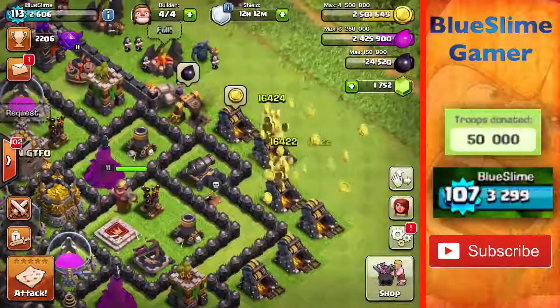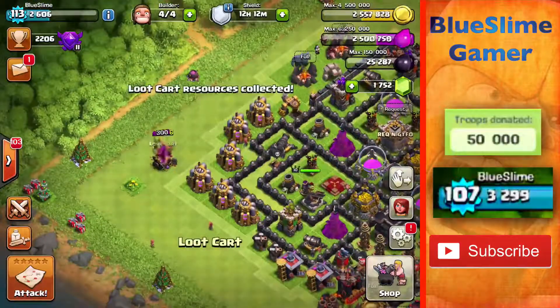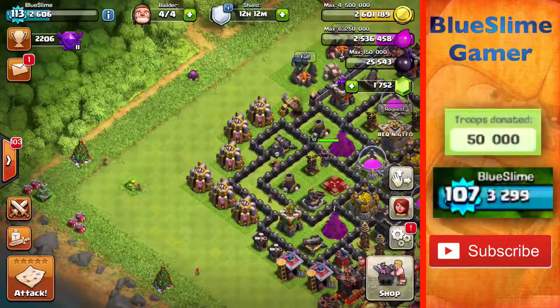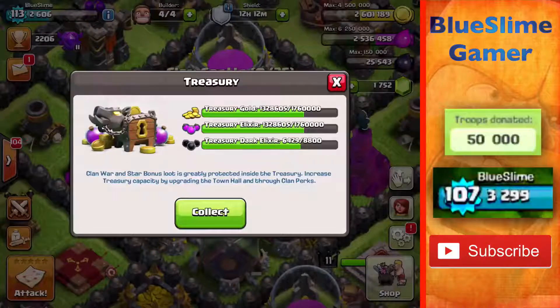So I'm going to collect all my stuff here real quick. There we go, we'll go ahead and get my loot cart. Now what we're going to do is I'm going to show you guys some numbers. So I currently have 2,600,000 gold, and in here I have 1.3 million.